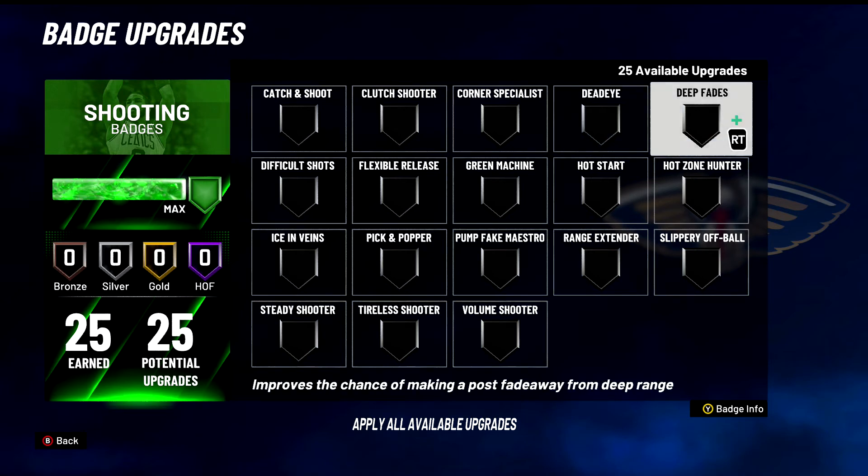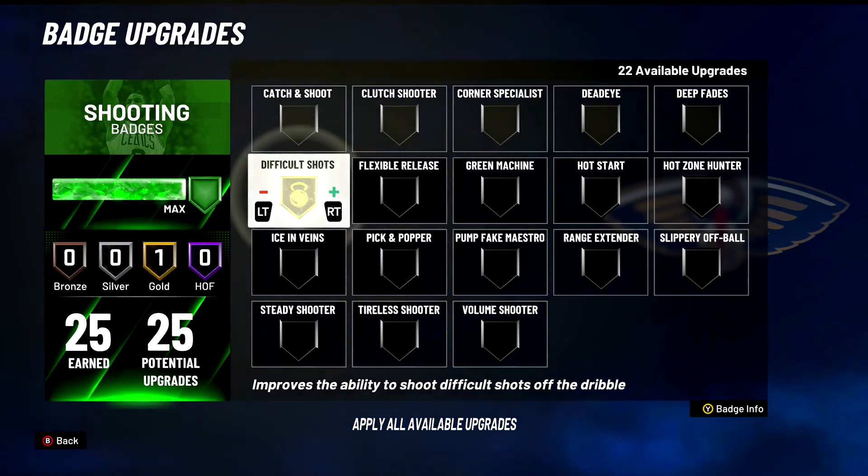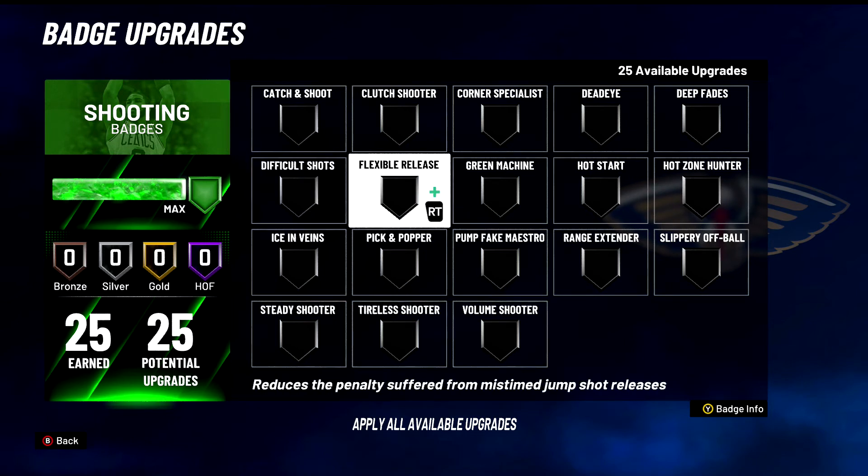Deep Fades — C tier badge. I don't know anyone using this unless you're a post scorer or a stretch trying to shoot with one second left and you just fade. I wouldn't put this badge on. Difficult Shots — this is going to come as a surprise — I'm going to put this as an A tier badge. I think Difficult Shots have been nerfed to oblivion, it's not as easy to shoot fades anymore. Still lets you shoot off the dribble basically — difficult shots are when you're fading or doing certain moves. A tier badge — very viable, you should put it on.